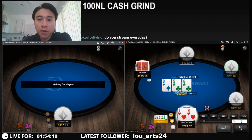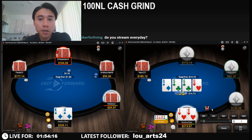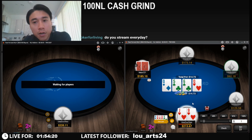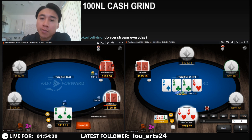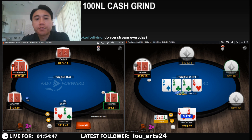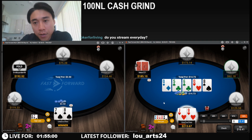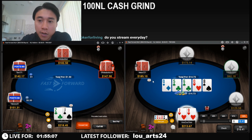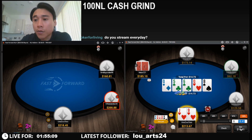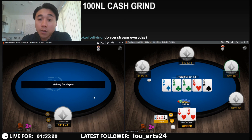I'm going to go to the flop here with jack-9 suited — not much for us to get excited about. But he does check the flop. Could this be one of our zero equity bluffs? Okay, we'll check the 10. I think on this river card we're going to try and go for an overbet bluff here with our missed clubs, and also our queen-x.